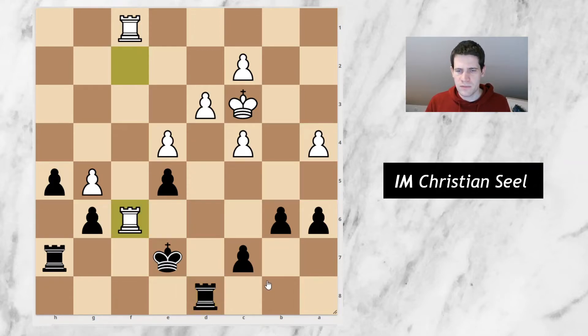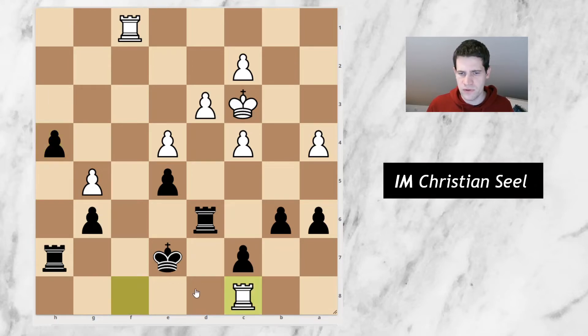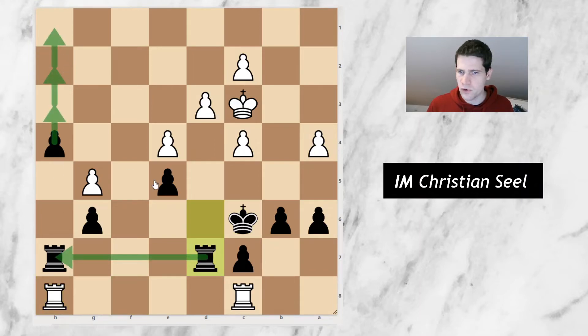Instead he went for rook f6 as a time control was approaching. I took this one and thought okay, I will go rook d6, rook f8. And I thought now if I go rook d8, he can just go back and it's a repetition. So I didn't want that at this point and just tried to push on with the move h4, because I felt like this pawn is relatively quick. If he goes for something like rook c8 and rook f8, I could just play rook c6 and always answer rook d8 with rook d7, rook h8 with rook d7, and then suddenly this pawn is really quick.